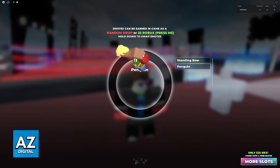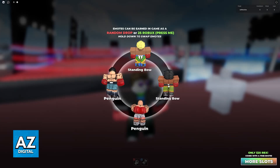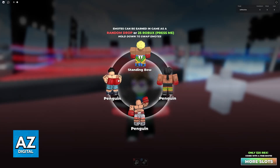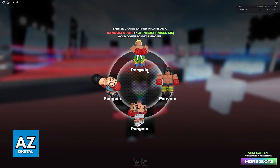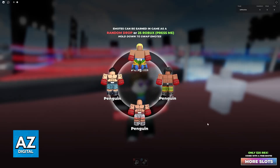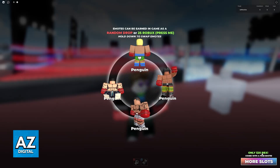This is all you have to do. It is going to be the same process across all platforms, and you can equip any emote on any of these slots on the wheel. You can even have only one emote across all four slots. You can also purchase more slots, if you wish, at the bottom right corner of the screen for 25 robots.